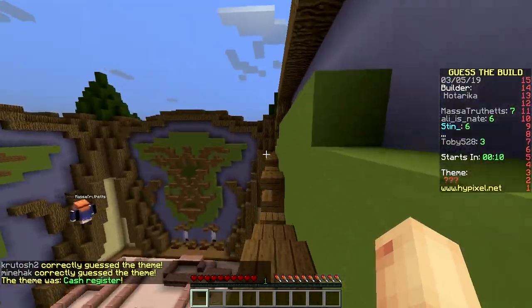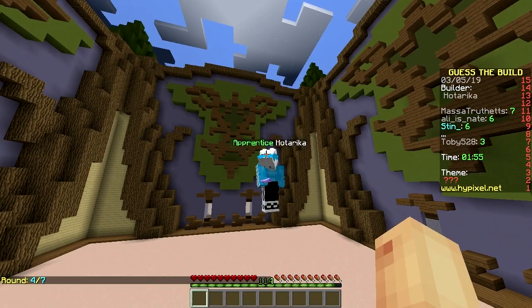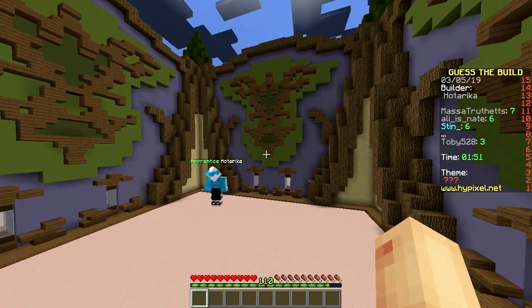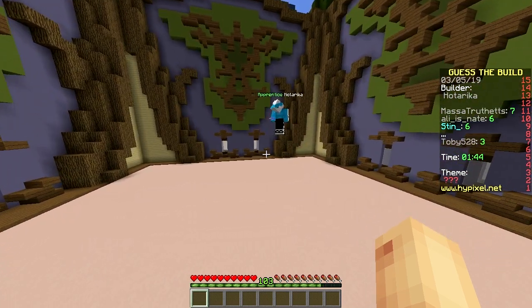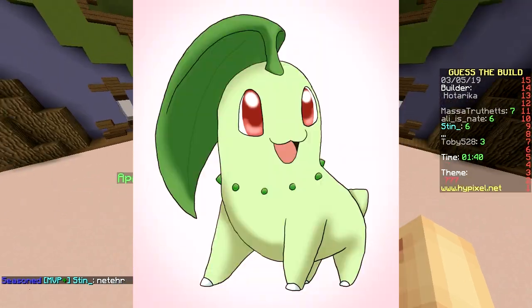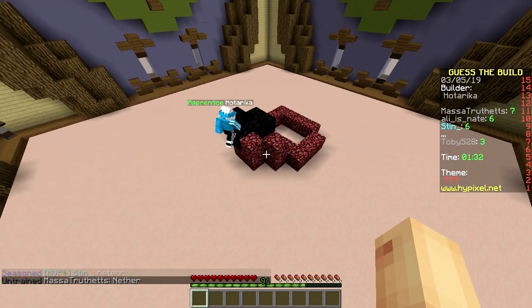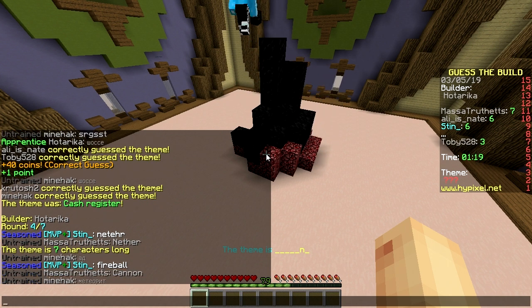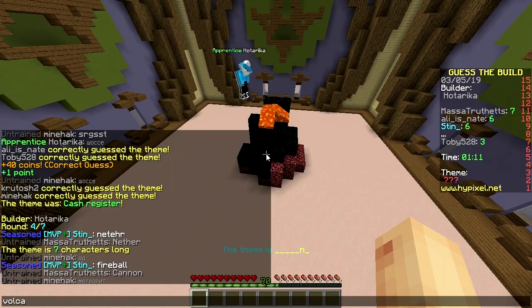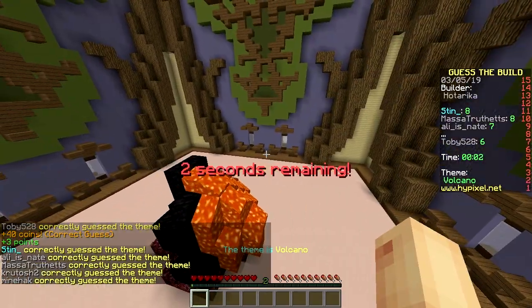Next up: Hotarika. That reminds me of the Pokémon Chikorita! It looks like a squirrel — no, a worm. It looks like a thing with fire. Not fire Pokémon — I thought it was a grass bug. I don't know what I'm talking about. Is it a fireball? Meteor, nether, campfire, smoke, flames, ashes, lava — volcano! The moment they place the lava, everyone gets it.